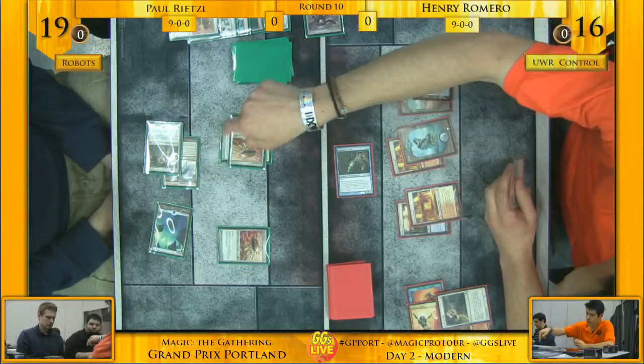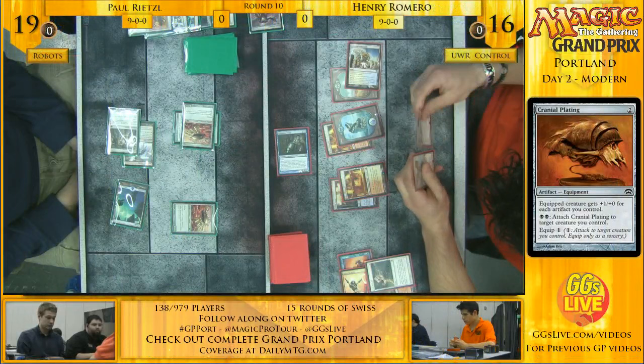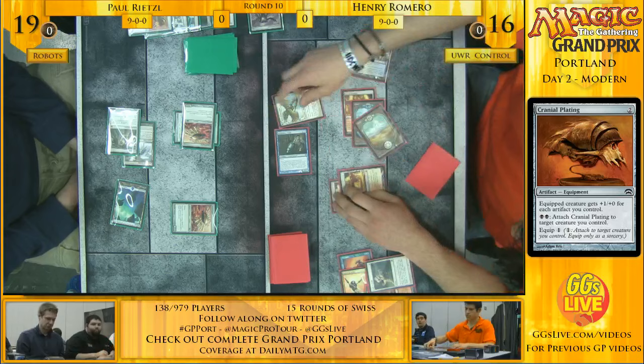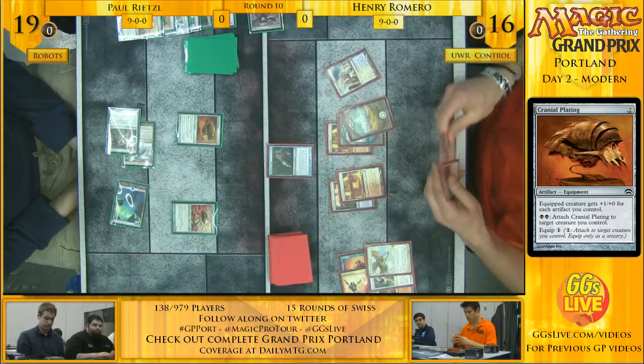We're counting how many artifacts Paul has on the side of the table. That Cranial Plating is actually very, very good right now — Paul's gone through three separate Planings, the last two turns off the top. That is the way the Affinity deck beats spot removal: every single one of my creatures is a tremendous threat.